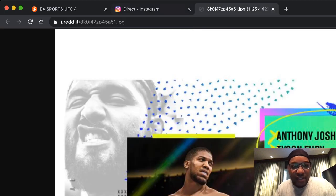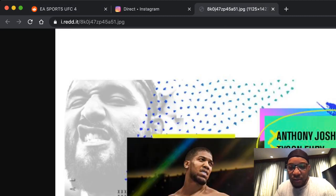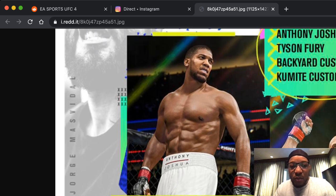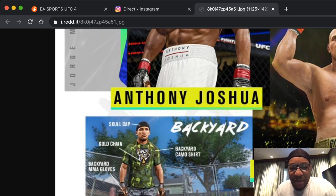So let's take a look at those pre-order bonuses. If you guys want to check out all this stuff and get a closer look, just go to the EA Sports UFC subreddit page — the link is right here — and you can get a closer look at all these screenshots in high resolution. As we already knew, Anthony Joshua and Tyson Fury were rumored weeks ago, and we now know for sure that they will be in the game. They're rumored to be fighting very soon, as soon as COVID passes, and this is a nice promotional backing to that.